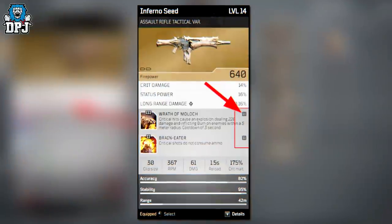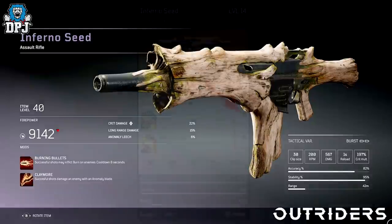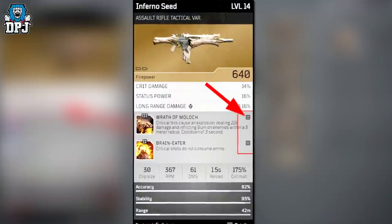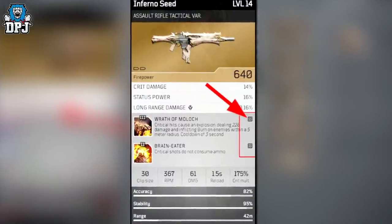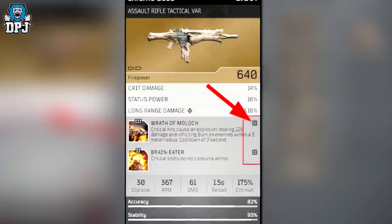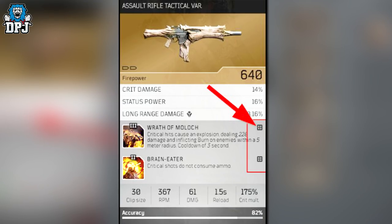The next legendary weapon from the same set of tweets is called the Infernal Seed. We have seen this before, but like many older legendary weapons we couldn't confirm it was actually legendary — now we can. It looks great. Its tier 3 mod is called Wrath of Moloch: critical hits cause an explosion dealing damage and inflicting burn on enemies within a 5m radius, with a 3-second cooldown. This is going to be absolutely murderous on the pyromancer with its add-clearing capabilities.